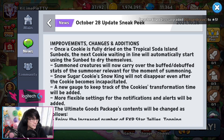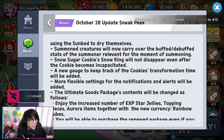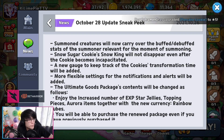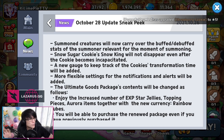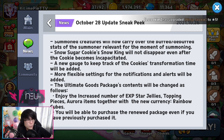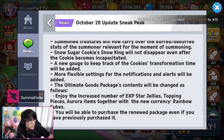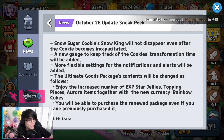Lastly, let's talk about the improvements, changes, and additions. In the Tropical Soda Islands, when your first set of cookies is fully sun-dried, it'll automatically move onto the next set so you don't have to manually pick up dried cookies. Summon Creatures will now carry over the buff and debuff stats of the Summoner relevant at the moment of summoning — essentially a snapshot — so if Licorice has an attack buff for 2 more seconds, the summons will keep that buff fully throughout their duration. Also, Snow Sugar Cookie's Snow King will not disappear even after the Cookie becomes incapacitated, which is great especially with Pumpkin Pie Cookie making it more viable.